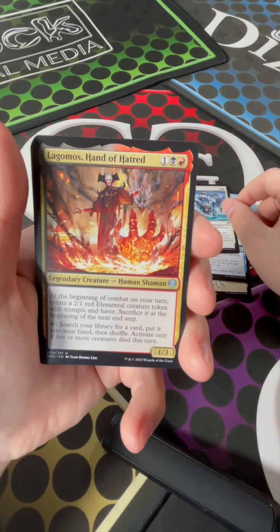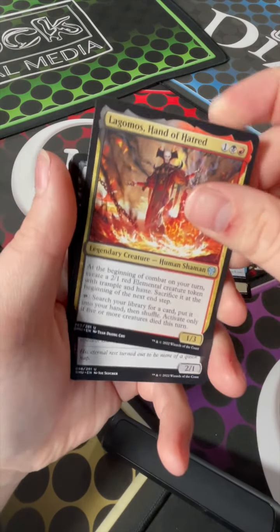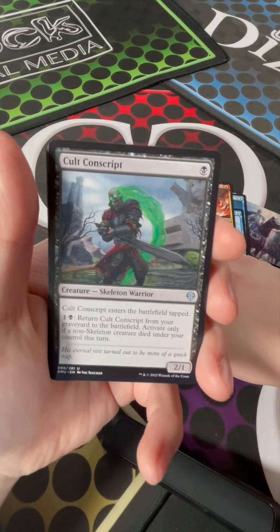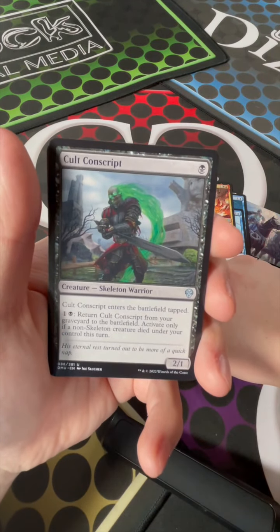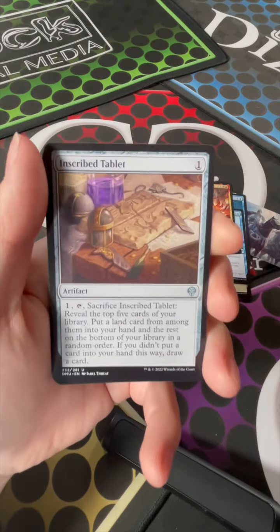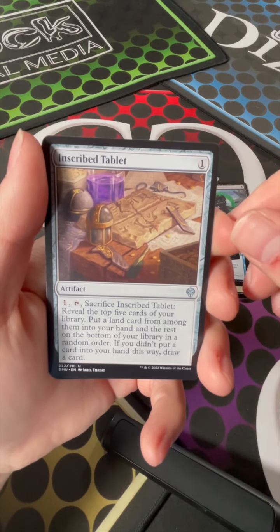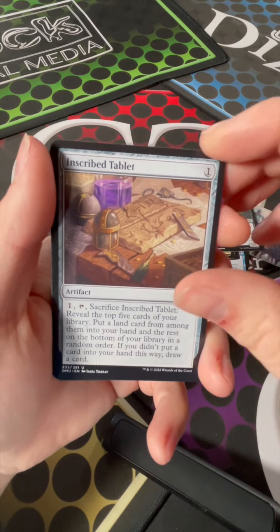Lagamos, Hand of Hatred — lava. Cold Conscript. Skeleton Warrior. Inscribed Tablet — that looks like somebody's an archaeologist.